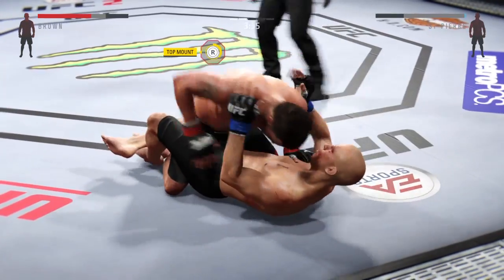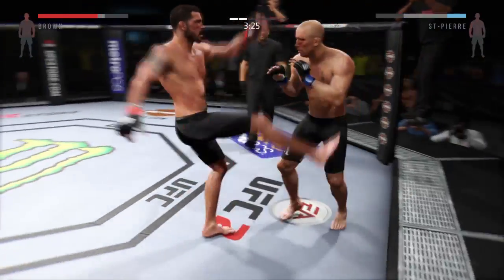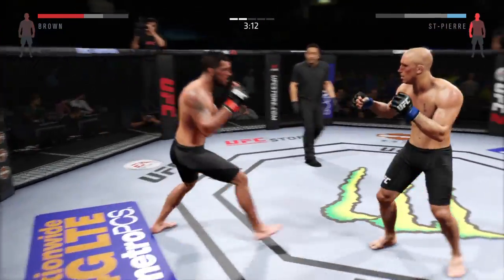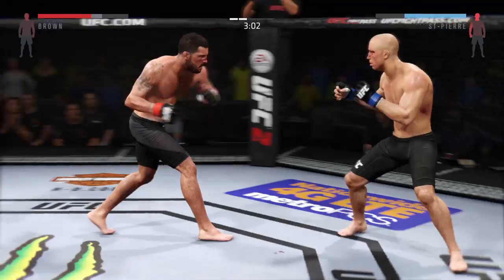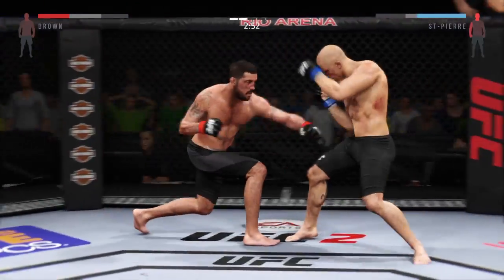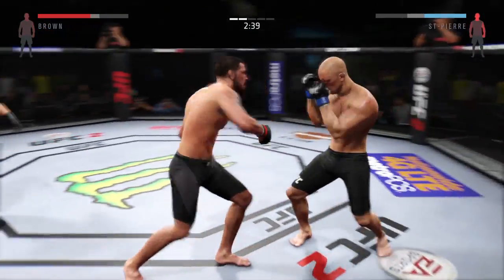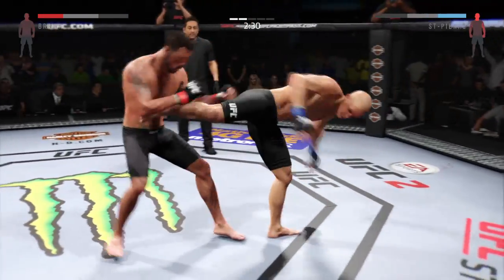Excellent movement on the ground here — constantly moving, constantly staying busy. Scrambles back to his feet, nicely done. Big knee. Trying to stay out of trouble here. He caught him with the head kick. Swing and a miss. Body kick. He's done — he's in trouble. This could be it right here.